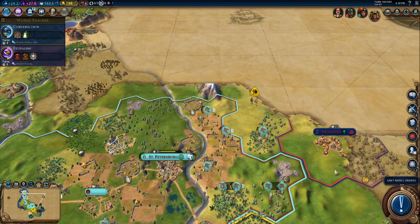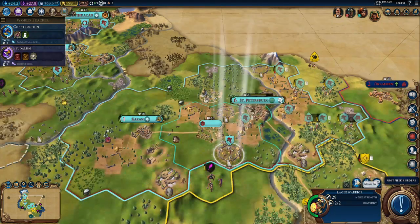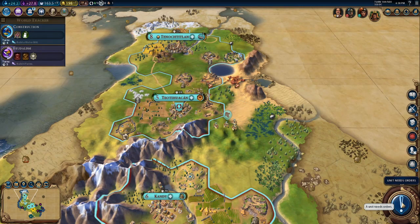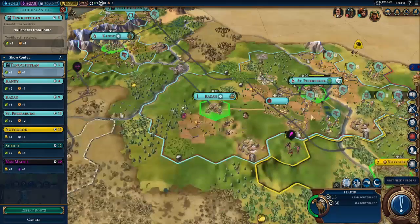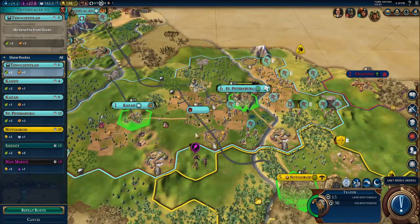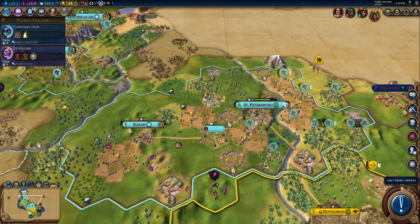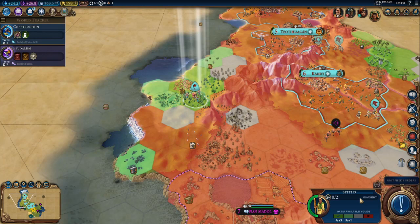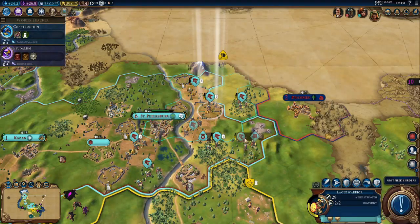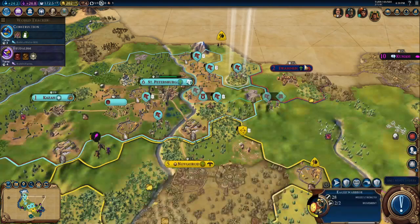Now let me move in my units to attack Dramon. It's probably going to take a bit longer because my units are low on health and will need to heal up, but after that it should be fine. Let's send a road to the front lines — it would be convenient to send a road to St. Peter's and help establish good trading routes. Let's move in another warrior to get into a position where we can encircle Dramon.